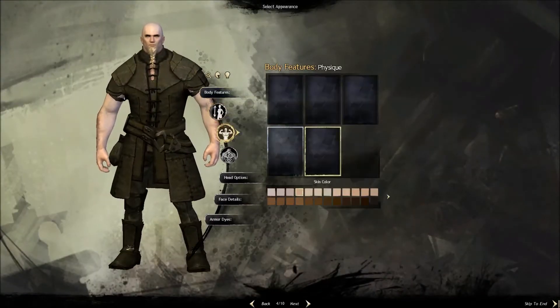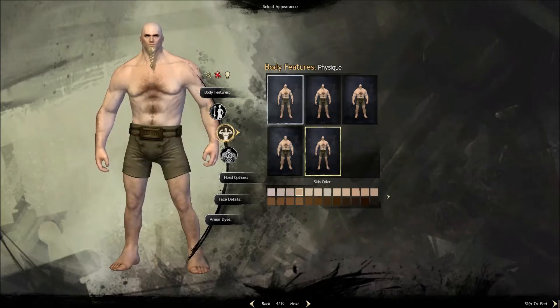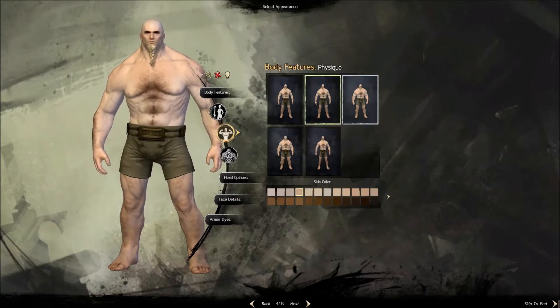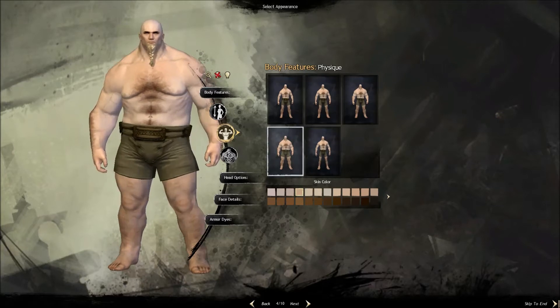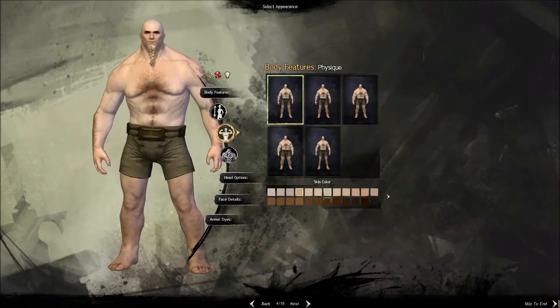Body height is good. Figure — hide armor. Yeah, hide armor. We'll go with this one. Skin color — not too pale. I like this.